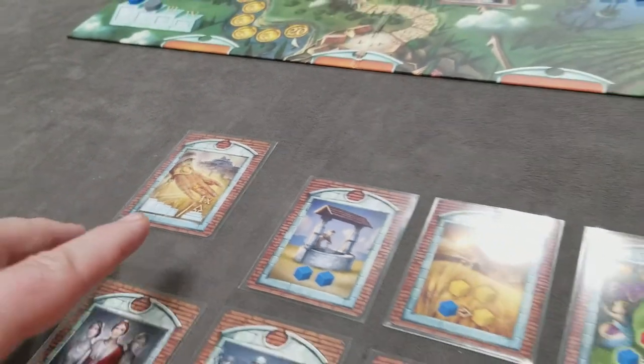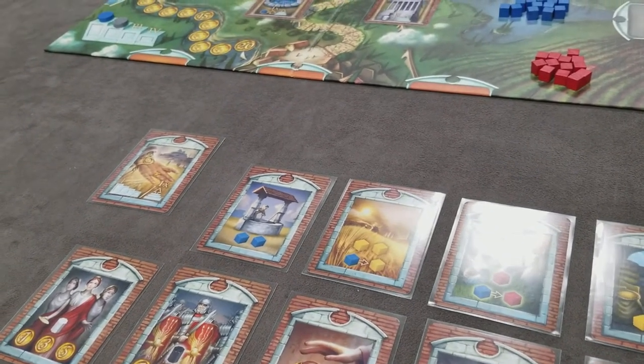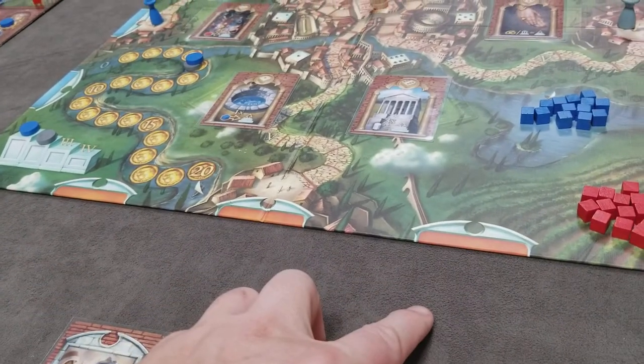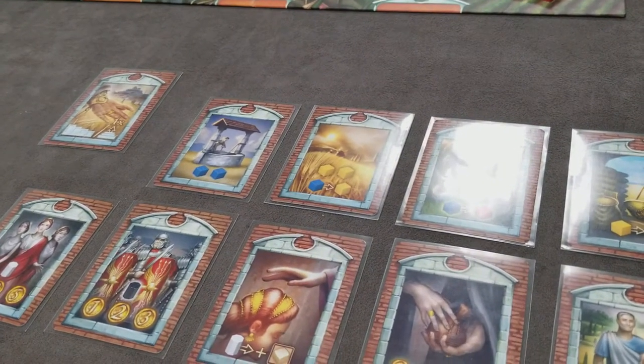If this is a beginner game, you can randomly deal the rest of these to all the players. If it's fewer than a 4 player game, you would still deal these out as placeholders for the dummy players that aren't actively in the game. In an advanced game, you'll actually do a draft for these cards.